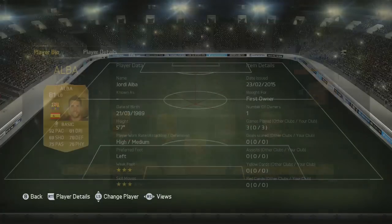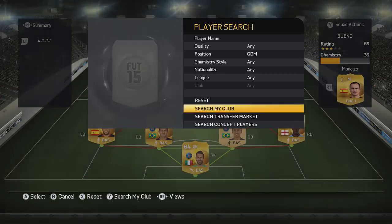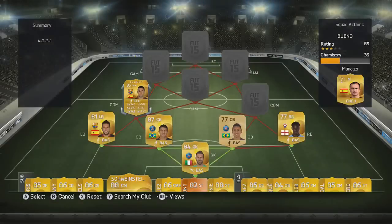The final player in this defence is going to be Jordi Alba from a new league, and he is very different to Micah Richards as he's really pacey. He's still quite strong to be fair and he's got 3-star skills, so he's really nice down this left hand side. He seems to be like the second winger in this team.